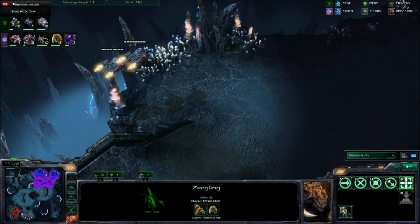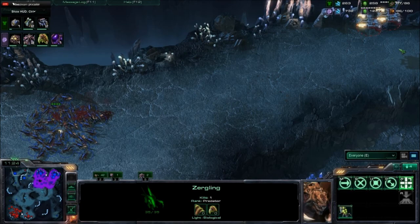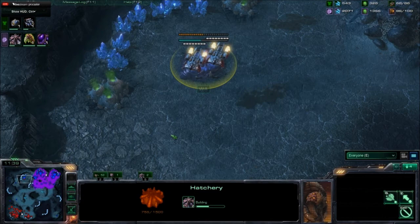The thing with Infestor-Zergling play that I don't like is that it makes you very weak to air. This isn't really air technically — it's more like drops — but there's no way to take out these dropships without Mutalisks. Taka scouts the normal third base location. Maybe he forces a cancel, but he doesn't.